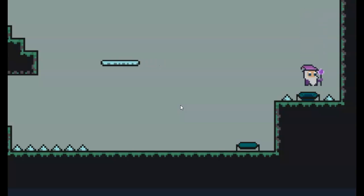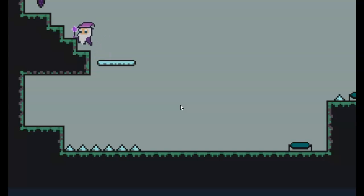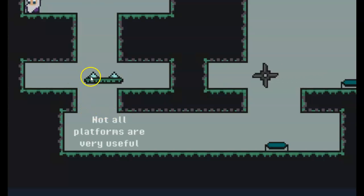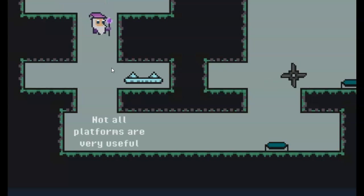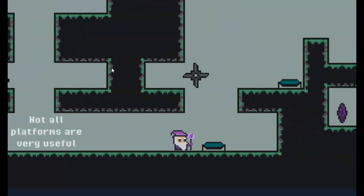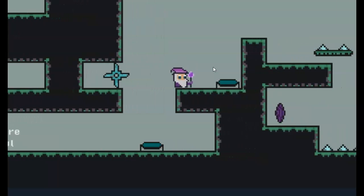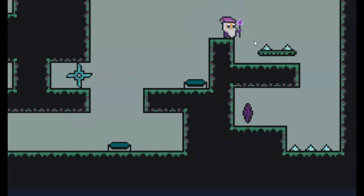Barry is next. This is kinda hard. Yeah! Yeah! Auto platforms are very useful. I get it. If I step right here... there we go. Goodbye. What? Let's go. That was a clean shot.